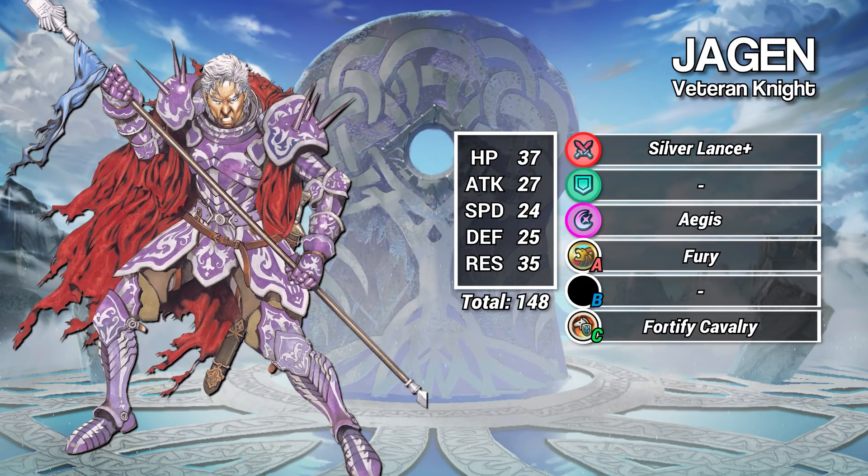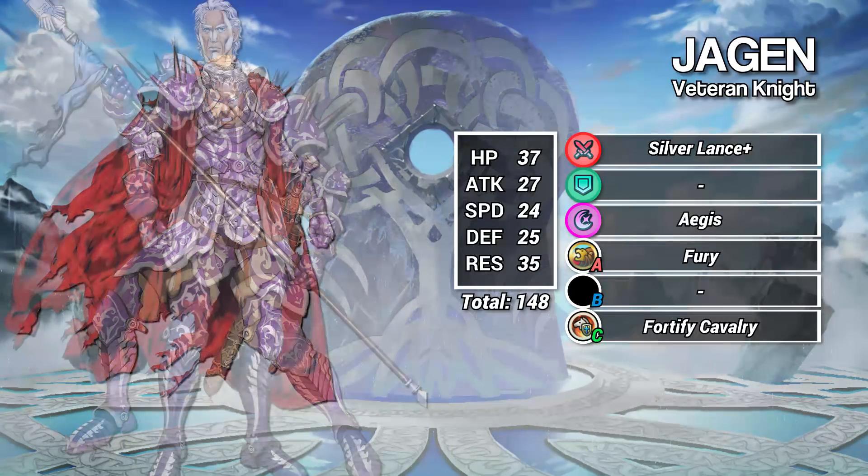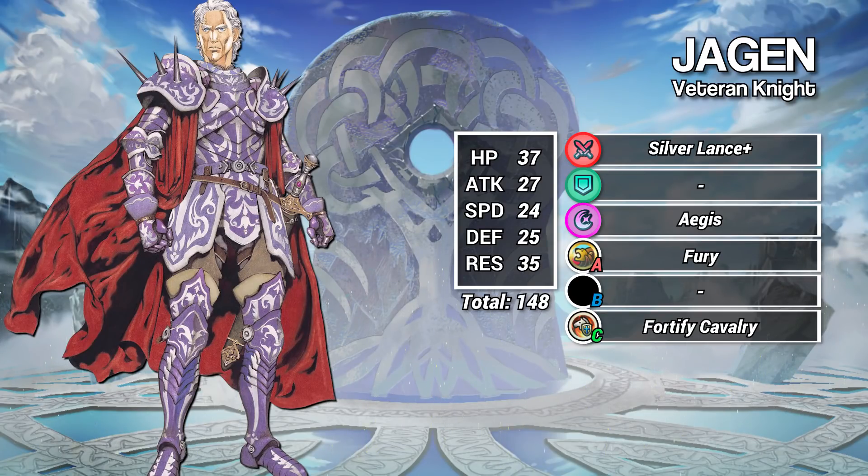Having crazy res is Jagen's gimmick. He can't fight very well, but he can soak almost limitless magical damage and then counterattack with a supercharged Iceberg or Glacies. Jagen's res lets him ploy, while the fact that he's a cavalier keeps his B skill flexible for utility like Guard, Feints, and Chills. All told, Jagen is a terrible frontline fighter, but he's an amazing blue dragon slayer and one of the best support anti-mages around.